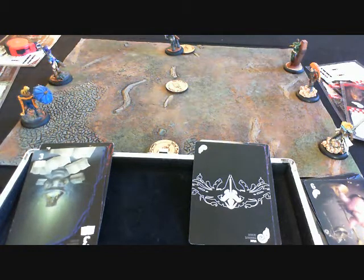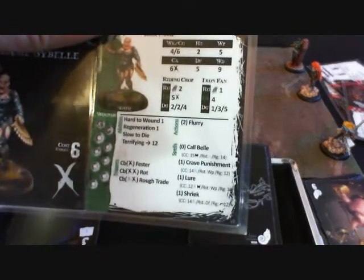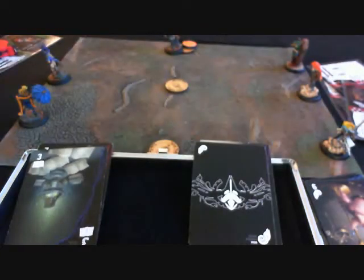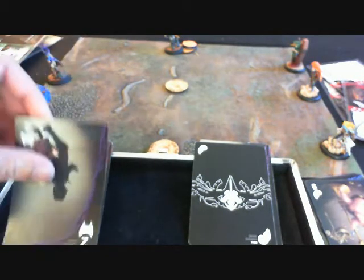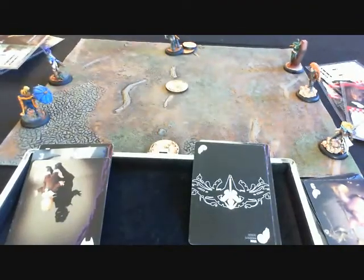As her second action, she's going to activate that piece of dynamite, and I will denote that by placing a burning token on top of it. That was her two standard actions. In addition, some models have a zero action — she has a zero spell called Call Bell, casting cost fifteen mask, range fourteen, cast of six. I need to flip an eight mask or higher. I flip a two mask — right suit, wrong total. I go through my control hand but I'm not going to waste the red joker on that, so I'm going to pass and the spell fails.